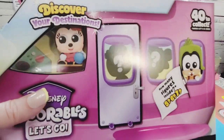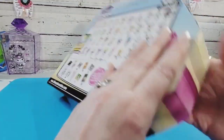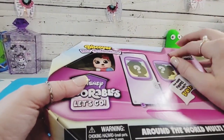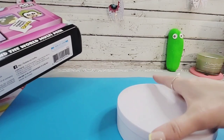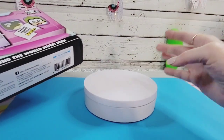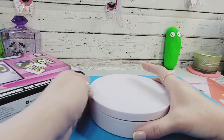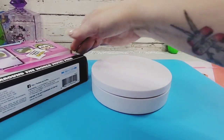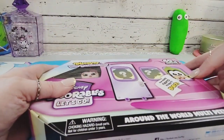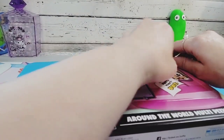We'll start with the Around the World multi-pack. I'll be putting these little friends on my display stand and giving it a 360-degree turn so you can see the character spin. It's a different angle today — I thought we'd have a better view of the display stand this way.